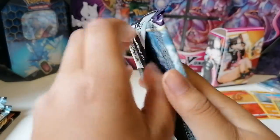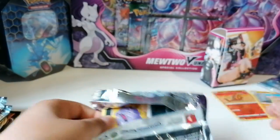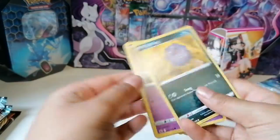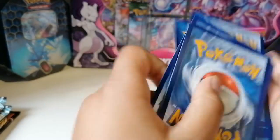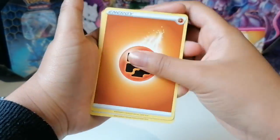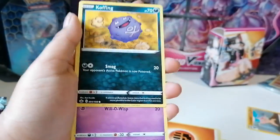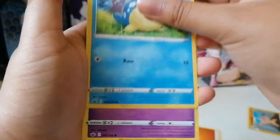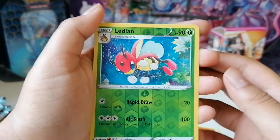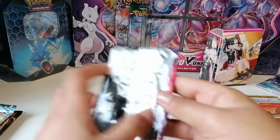Chilling Reign with that Galarian Articuno cover art — let's go into this first Chilling Reign pack. Four to the front. We have a Fighting Energy, Single Strike Scroll of Piercing, Avery, Thwackey, Coughing — excuse me — Shuppet, Sableye, Steelix, Swirlix, Liepard, and a Galarian Slowking for our rare. Nice.